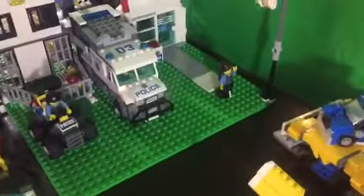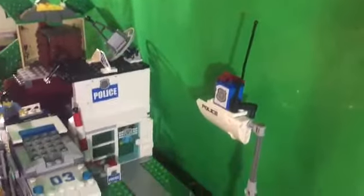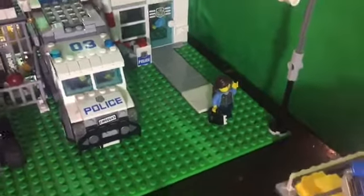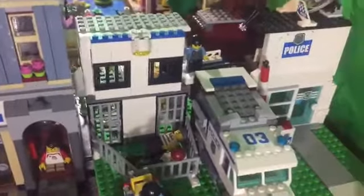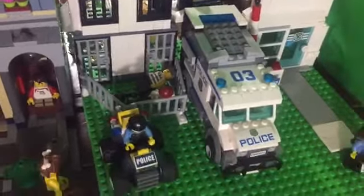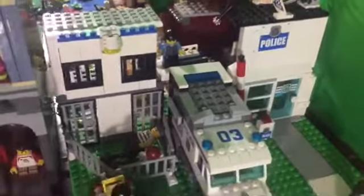Here is a better look at the police station. Out front, there is a little sign that says police, and an antenna and alarm. Coming from the main building, there is a little pathway where a police officer is coming out. On the left side, there is the main prison with a little area for the prisoners to exercise. The bridge can also fold up so a car can go under it.